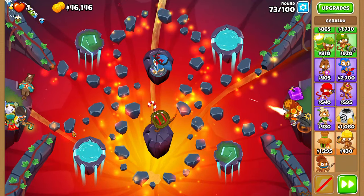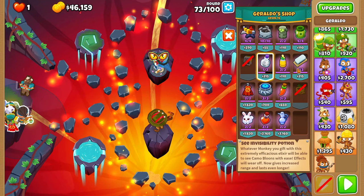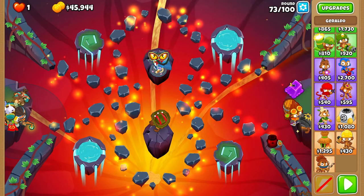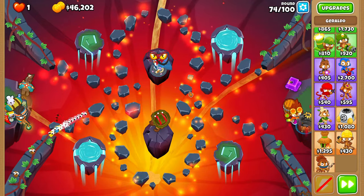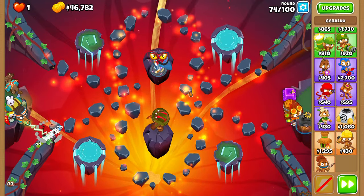Because for some reason round 74 is actually kind of hard with this setup, we've got to give a Camo Potion to our druid and a Sharpening Stone and Pickle combo to our sniper. That's all we have to do, and now our druid can actually hit the bottom lane consistently.